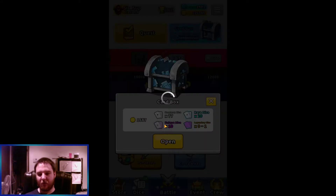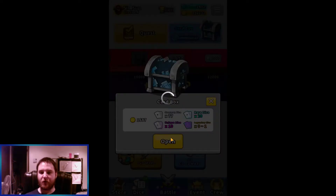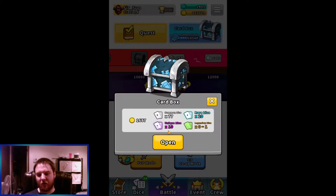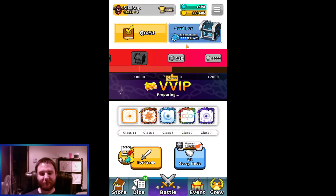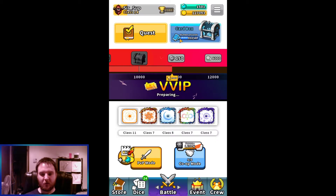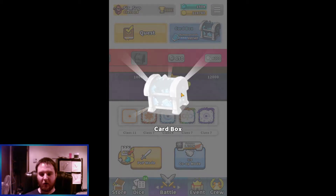The number of dice versus the amount of money seems to favor money, so you end up with more gold than dice. At some point you'll just have too much gold — you could spend it in the shop, buying everything three times a day. Anyway, I got one legendary, so we're down to 18 more.